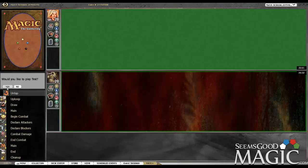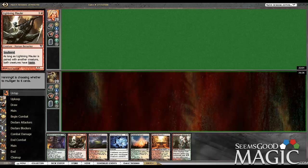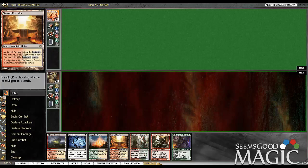Game two. We'll play first again. This is good — this looks like a potentially powerful start. No turn one play again, but the Emissary usually makes it pretty keepable. This time around it looks like we'll be able to do Emissary, Mauler, into Mayor, which is quite good.